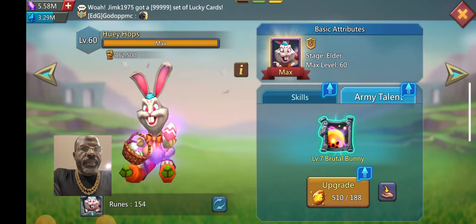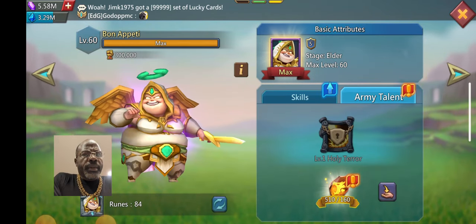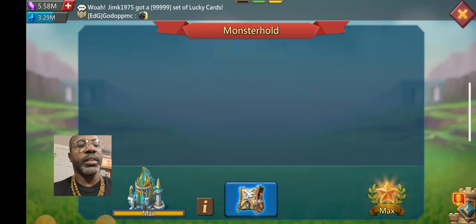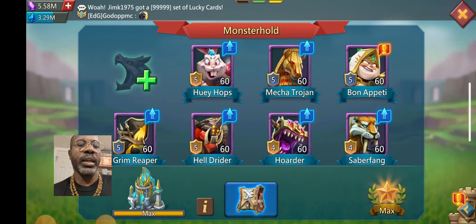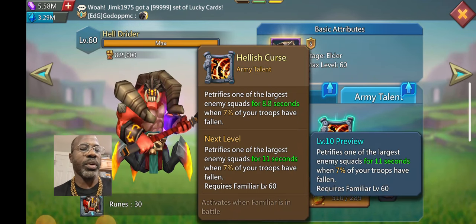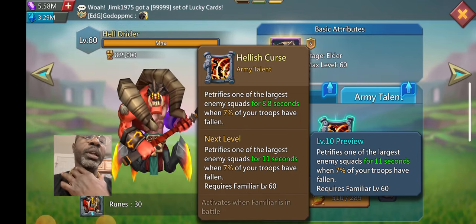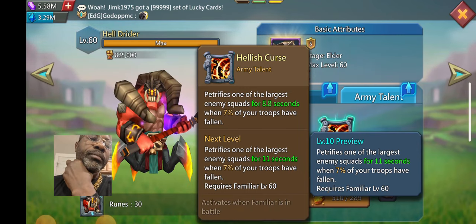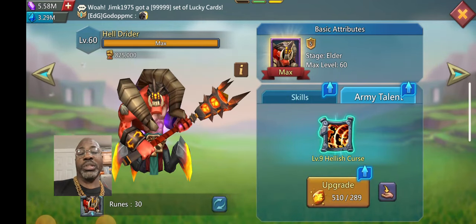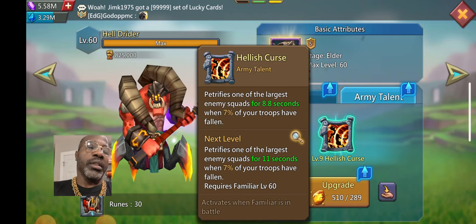I want to open up some other pack fives that actually have better stats. With hill drider I could make that level 10, which is 11 seconds instead of 8.8 seconds. For me it works better because of the ones activated at a lower percentage rather than the ones activated at 10% or 15% of your troops lost.